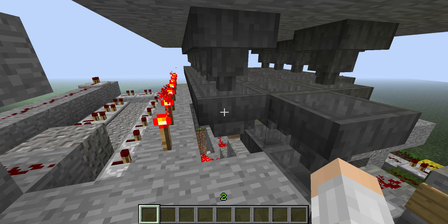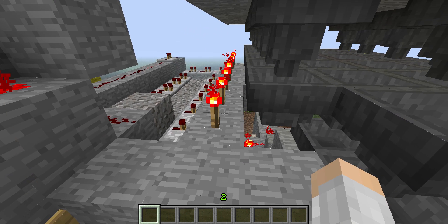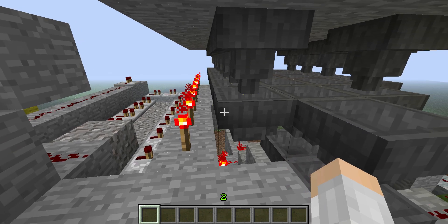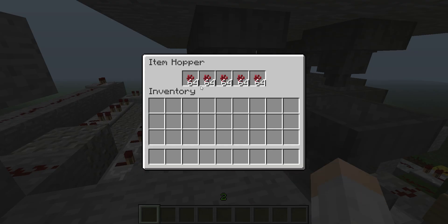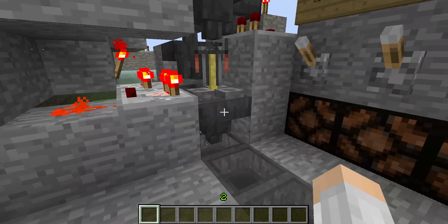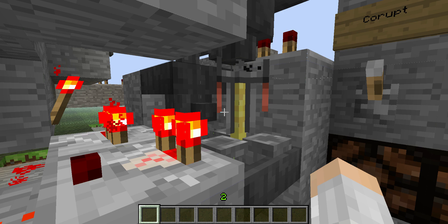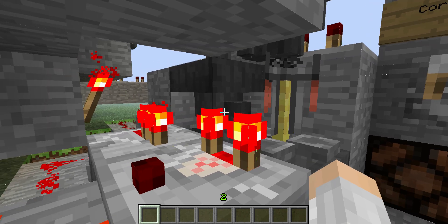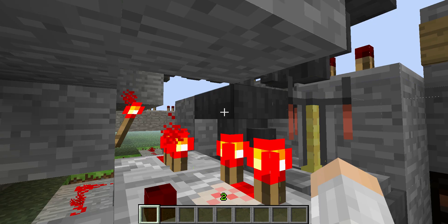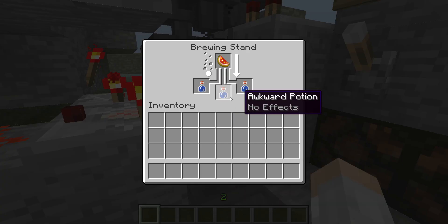It just uses the fact that in snapshot 13W2, we can control hoppers with redstone power now, and a short pulse will cause them to spit out one item. Also now, brewing stands will accept bottles from the back and ingredients from the top, so you can get that to not interfere.